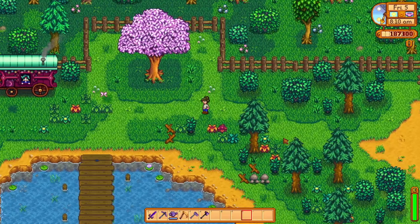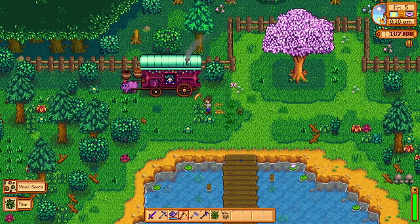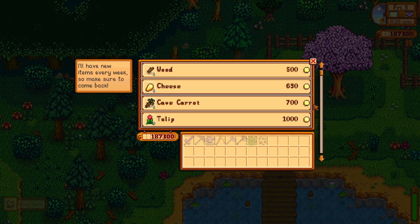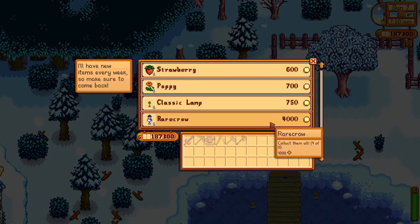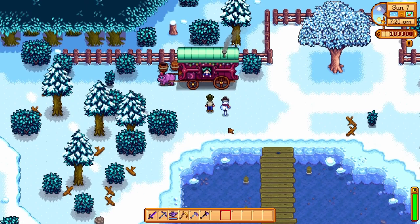Next up we have the Traveling Merchant. Not only should she be checked every Friday and Sunday for her rotating stock to assist with your farm or even completing the Community Center, but the Traveling Merchant has a chance to sell you special stock at certain times, including rare scarecrow number 4, a snowman rare scarecrow, which can only be bought randomly during fall and winter from the Traveling Merchant for 4,000 gold, or at the Festival of Ice for 5,000 gold.